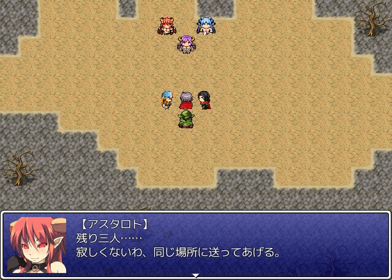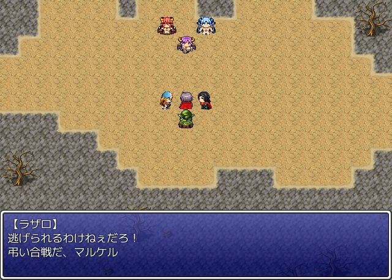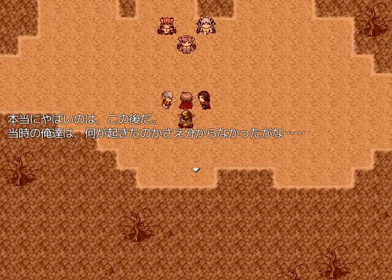You three remaining, don't be lonely — we'll send you to the same place. Well, plot-wise, they are sending them to a place. But in the moment, the three of them probably took it as a typical villain death threat. Marlin: These aren't enemies we can win against. We must retreat, right now. Lazaro: There's no way we can run — we fight. For vengeance. They'll pay for Marcellus. The real bad bit came next. Although we didn't even understand what happened, at the time.